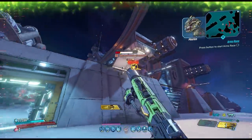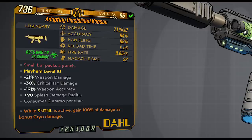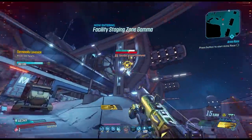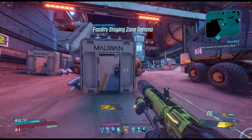The Kaosin is a legendary SMG manufactured by Dahl and the red text reads 'small but packs a punch.' This gun's name and the reference here are about former lead combat designer in Borderlands 3, Grant Kao. You might remember that he was also referenced on the Chaos assault rifle, and that one too made a reference to the word small.